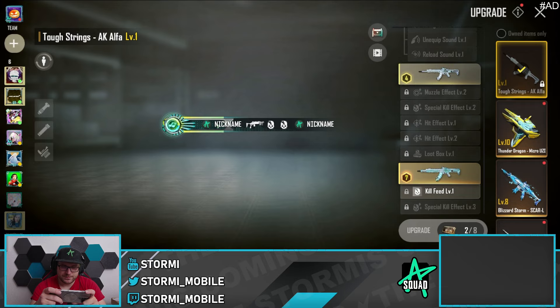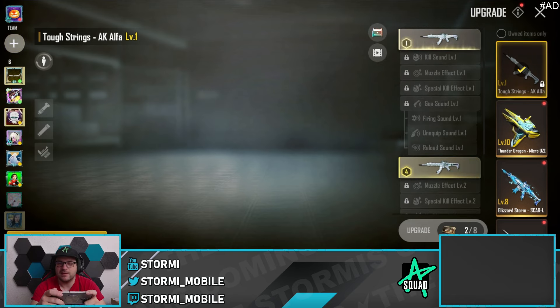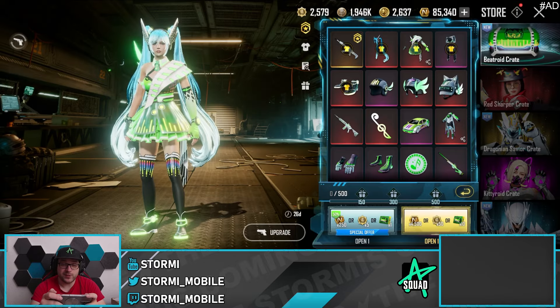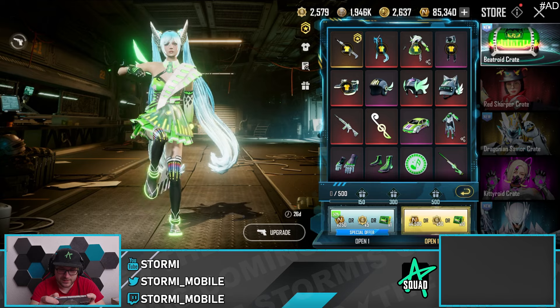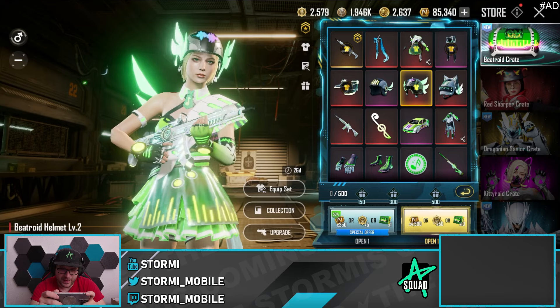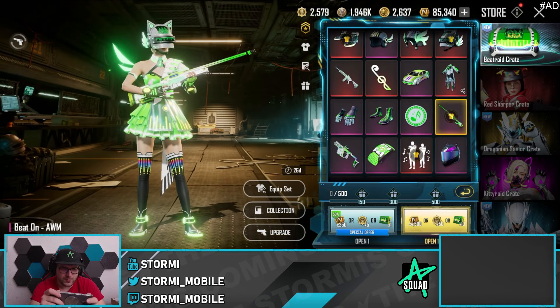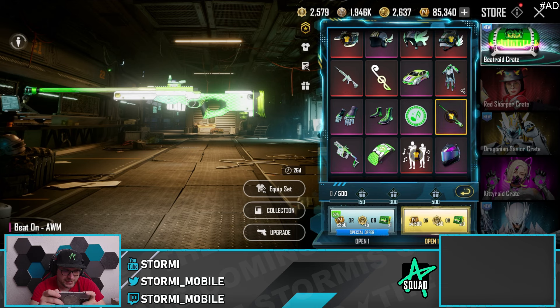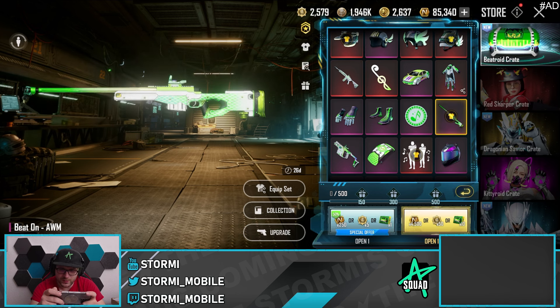Reminds me of the Digital DJ DP. Kill effect, kill feed — it's pretty nice. The special kill effect on the max level is like that. Hit effect is alright, so there have been better skins. The sound of killing is pretty cool and it is the Alpha — really good gun. We got the dance here. There are some helmets but I don't like them too much. There's also a nice beat on AWM — that skin is perfect for a green loadout.